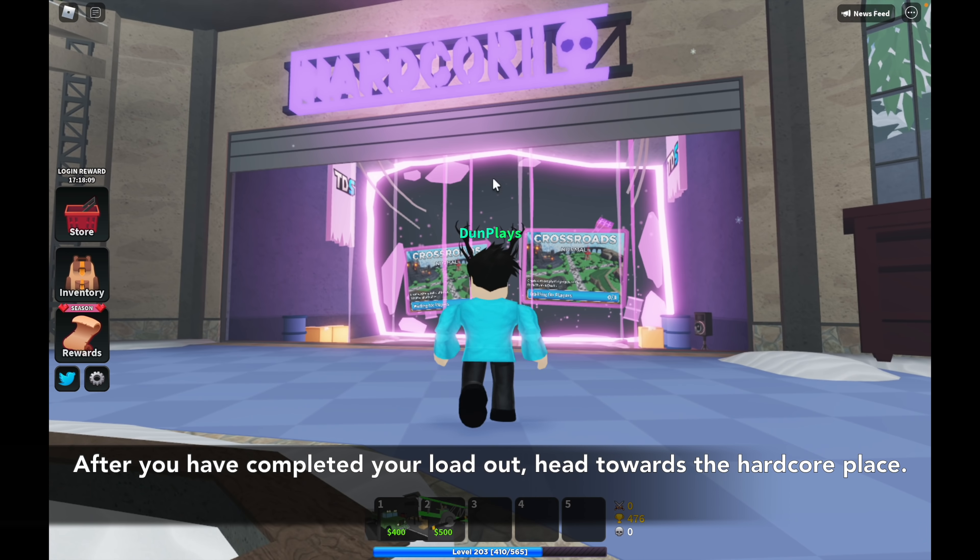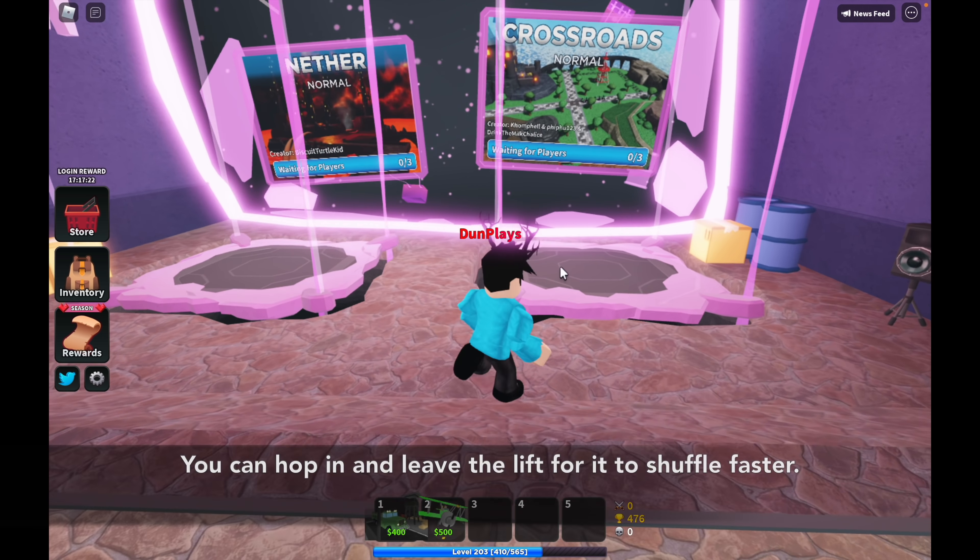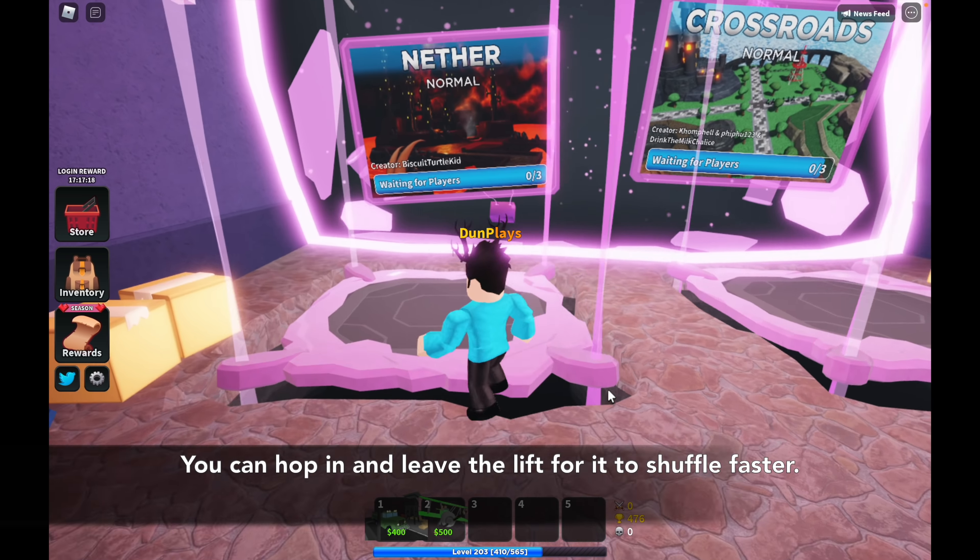After you have completed your loadout, head towards the hardcore place, then wait for the autumn falling map. You can hop in and leave the lift for it to shuttle faster.